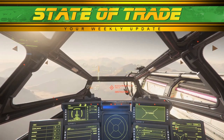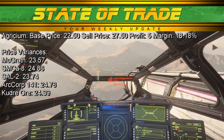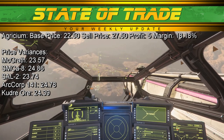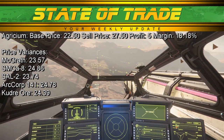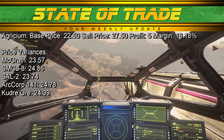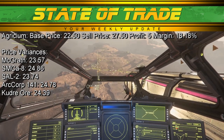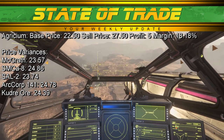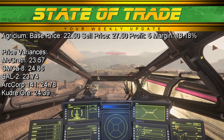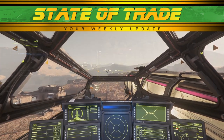In the metals market, Agrisium sees the usual price hikes and supply shortages. Agrisium has a rarely seen base price of 22.50 and sells for 27.50. In Microtech, McGrath on Cleo saw Agrisium reach 23.57. Around ArcCorp, SAL2 on Lyria saw a price of 23.74. In Crusader, ArcCorp 141 on Daymar reached 24.78, and Putra Ore on Daymar saw a similar 24.39. With such a high buy-in and low stock, consider passing on Agrisium for the time being.